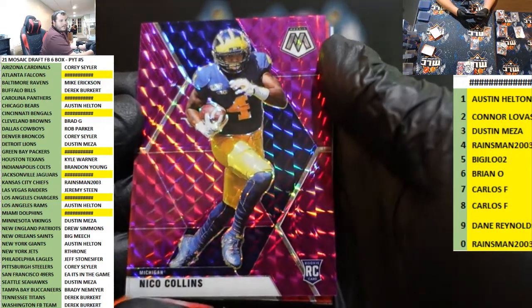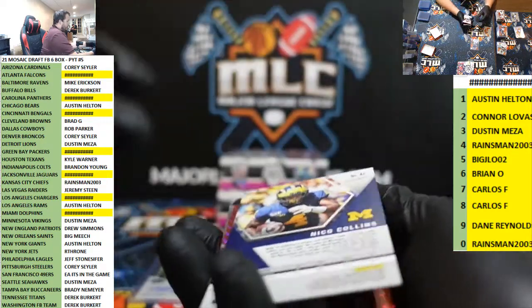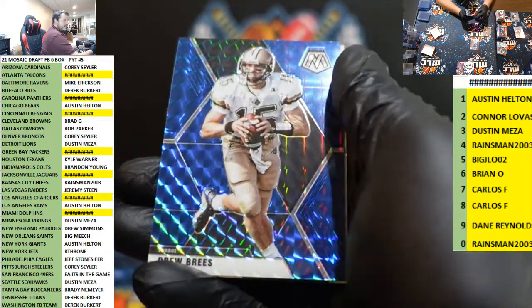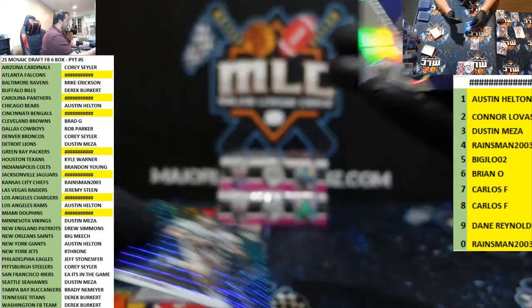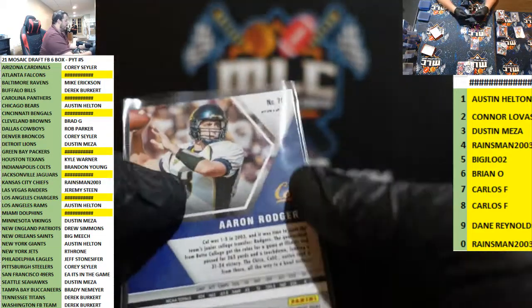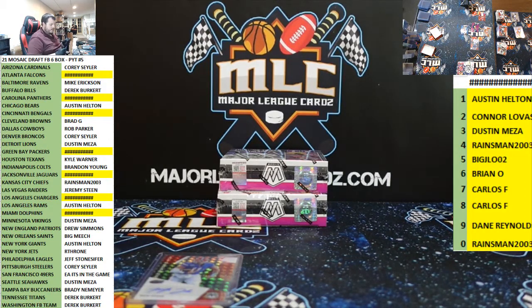Nico Collins, Texans purple, seven of 49. Jerry Judy red to 99. Drew Brees blue for the Saints to 75. And Aaron Rodgers silver for the Pack — goes to the filler, zero. Thanks Derek — I must have accidentally deleted it. Come on, these last two boxes need to be good or we definitely picked the wrong side.